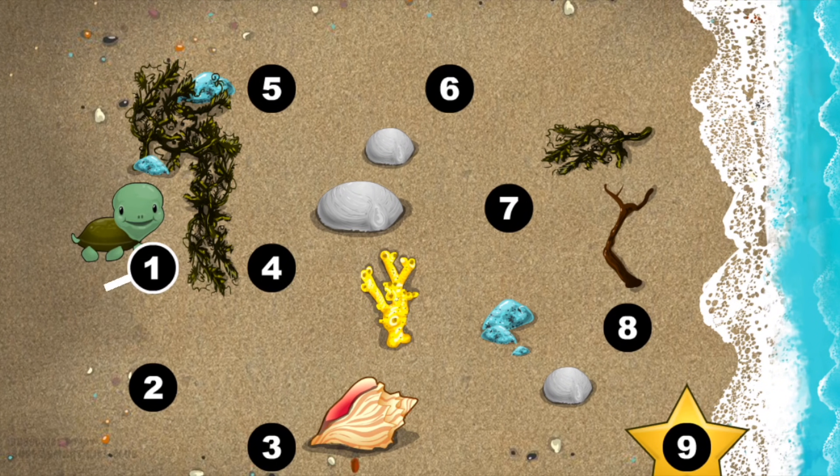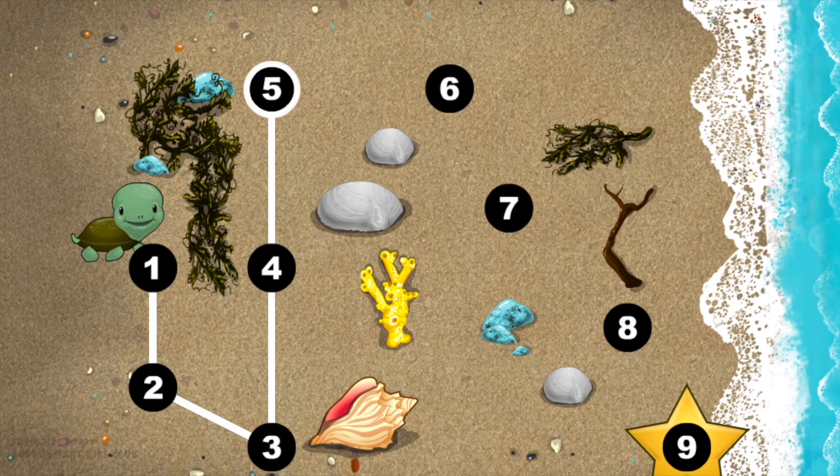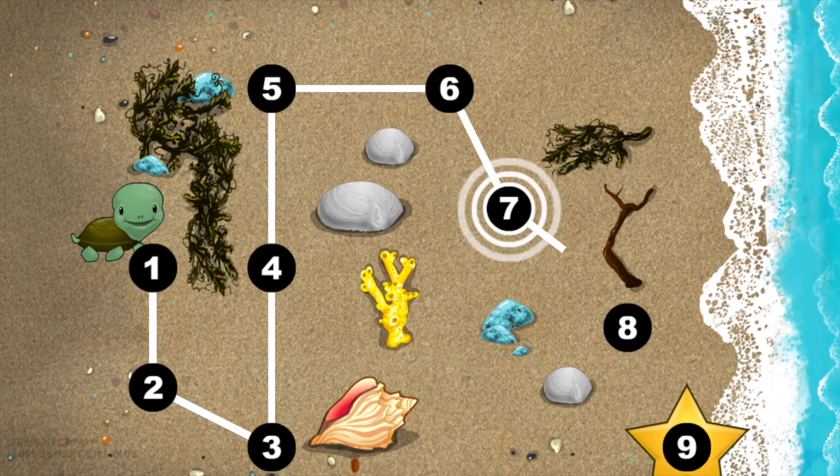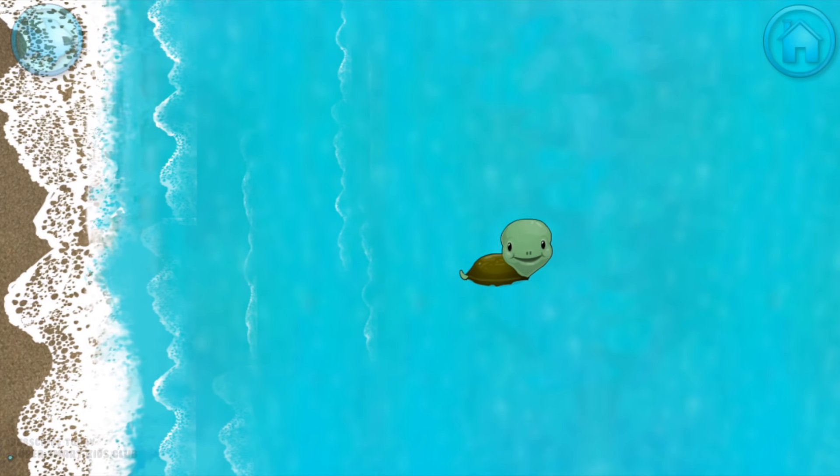This baby turtle needs to get to the sea. Connect the dots to show her the way. You're doing great! 1, 2, 3, 4, 5, 6, 7, 8, 9. Happy travels, baby turtle!